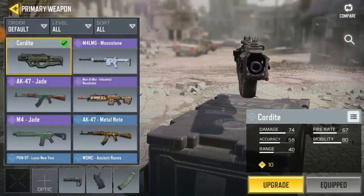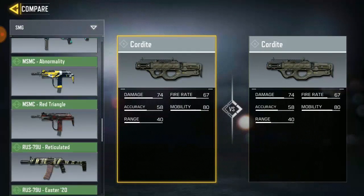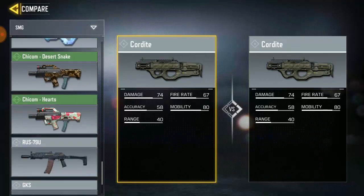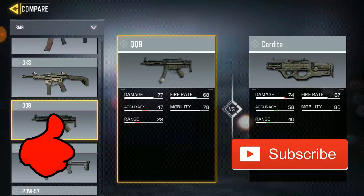That's it for Cordite versus QQ9. Let me know in the comments which gun you think is better. If you haven't unlocked the QQ9 yet, go ahead and unlock it — it's super awesome. I don't love it as much because I haven't used it as long, but it's flexible. However, the acceleration and range are not as good as Cordite. That's it for the video — like it, subscribe for more, this is Chocho Gift, see you next time!